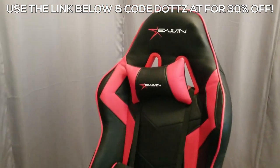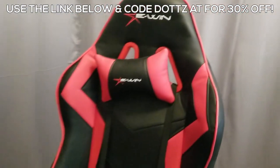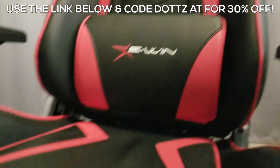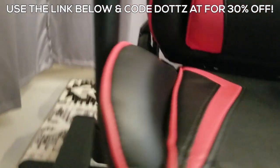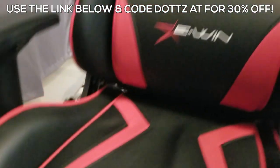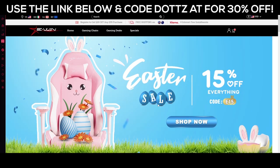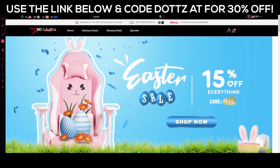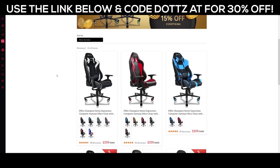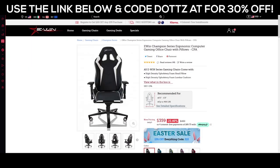I do just want to thank today's sponsor, EWIN Racing. I've been using an EWIN Racing gaming chair for my stream setup for a long time now, and I absolutely love it. It's got all the things you would expect from a gaming chair — a lumbar pillow, neck support, you're able to move the back up and down, ascend and descend with an arm on the side, and adjust the angle of the armrest, which can be really handy depending on where you have your mouse positioned. The build quality is really good, it's extremely comfortable, and I'm able to sit in it for hours with no issue. I personally have the Champion model. You can go onto EWIN's website and shop their current listings — they have deals on their homepage, including gaming chairs and their new line of gaming desks. You can pick anything up for 30% off using code DOTS at checkout. Click the link in the description below.